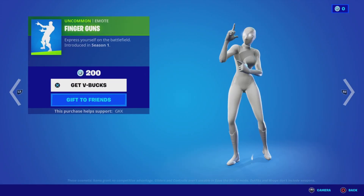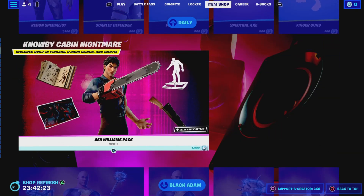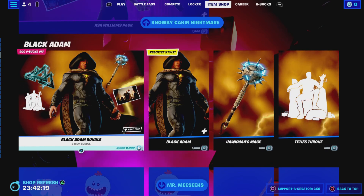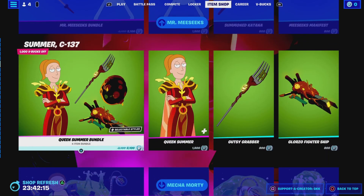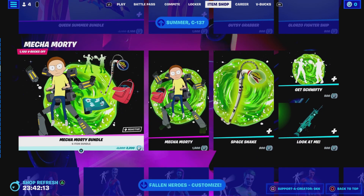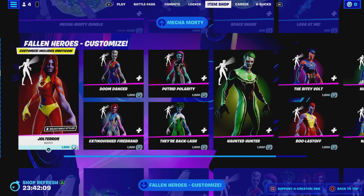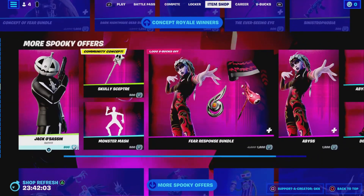Got Finger Guns. We've got the Ash One pack in the item shop. Still got a Black Adams bundle and we've got the Missyx bundle. We've got the Queen Summer bundle in the item shop, Mecha Morty bundle still in, and we've got the zombie soccer skins and superhero skins in as well.